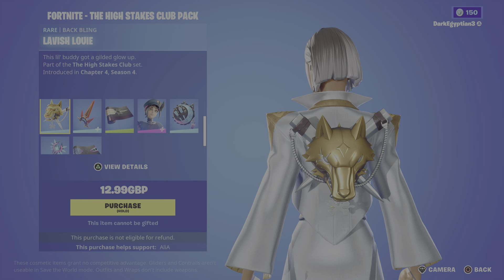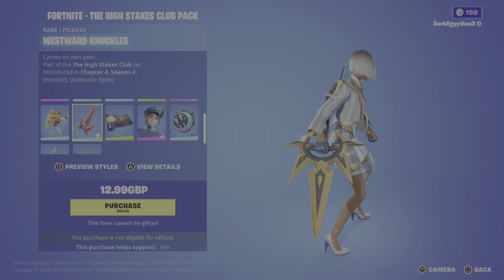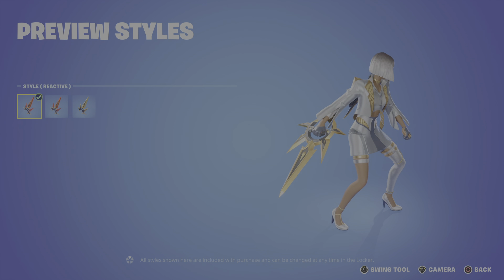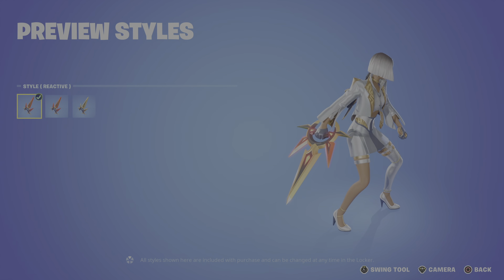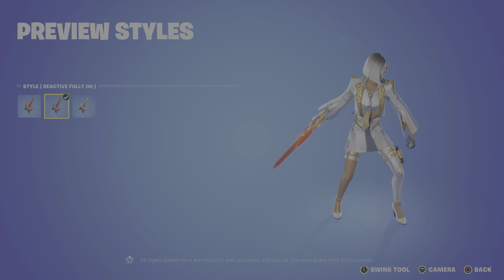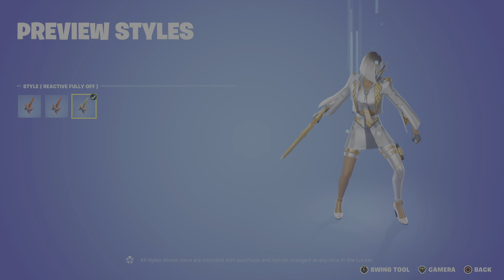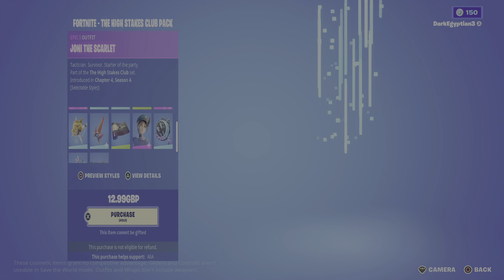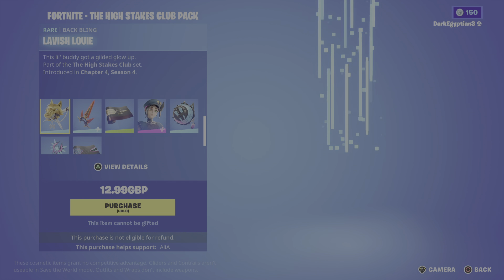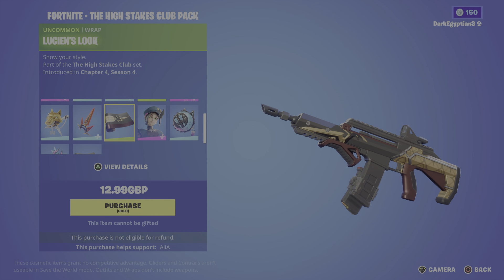Moving on to the harvesting tool for Lucian, we have the Westward Knuckles — 'Carves its own path.' As you guys can see, we have various styles again: the reactive style, the fully reactive style which looks absolutely amazing, and last but not least the non-reactive style, so you can have it without the glow effect.